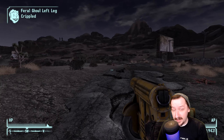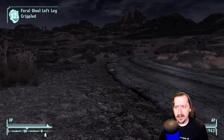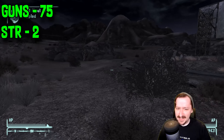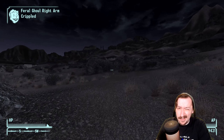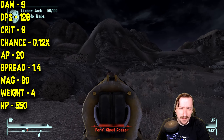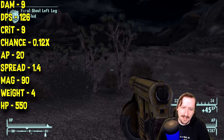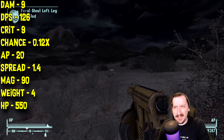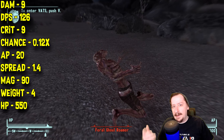The nail gun can be found in the Divide, and since it is there, you can run and get it super early, which is very useful since it takes a very common ammo that vendors actually sell a lot of. For stats, it requires 75 guns to use — which is a lot — and only 2 strength. It does 9 damage per shot, but it shoots fairly fast so it doesn't need high damage per shot. It does 126 damage per second, which is quite good. It deals 9 crit damage with a below-average crit chance at 0.12 — higher than some SMGs but still very low compared to other weapons.